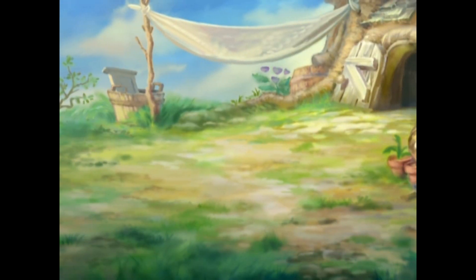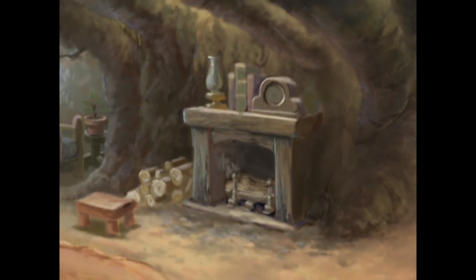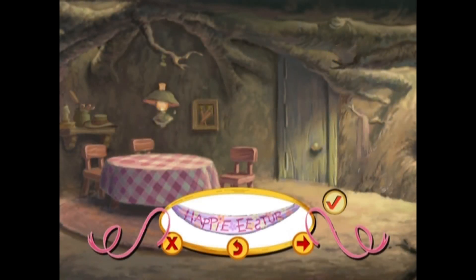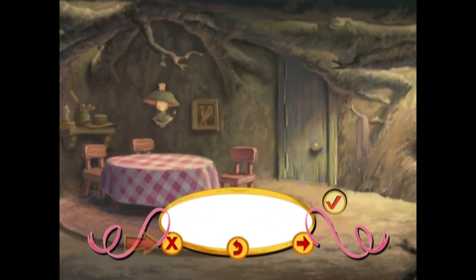Rabbit is having an Easter party for Pooh and all of their friends, and it looks like he could use a hand decorating the room. Would you like to help? Use the arrow keys on your remote control to choose the proper location for each decoration. Then press Enter. To end the game, select the X. To move to the next setting, select the arrow key. When you're ready to begin, choose the checkmark.